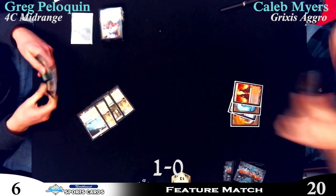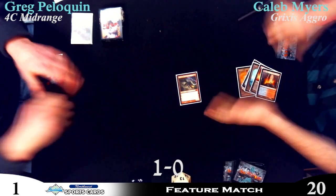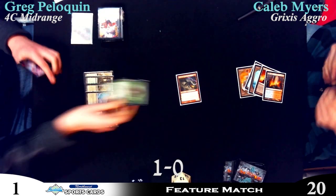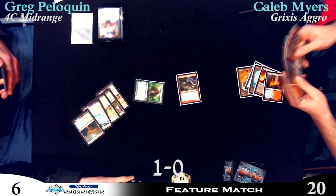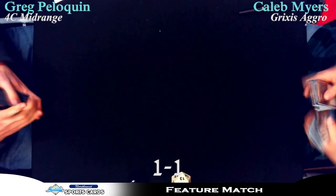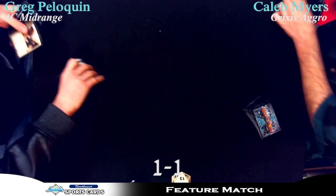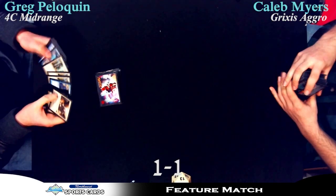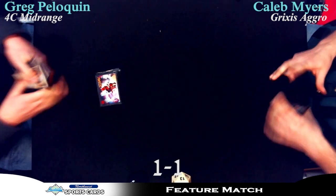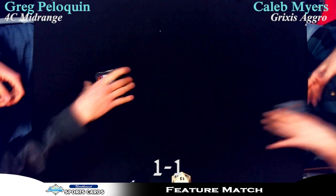Greg's down to six now — he just dies to burn spells. And probably right here, I'm sure Greg is sitting on a Supreme Verdict. There's the Verdict. Another Hellrider here just puts him in a very bad position. That puts Greg down to one so fast — $40 never put Greg down to one so fast, huh? There's a Thragtusk, buys him a turn. Any burn — oh my god. He's like, I have every great card in my deck. That might be a contender for one of the fastest matches I've ever seen on commentary.